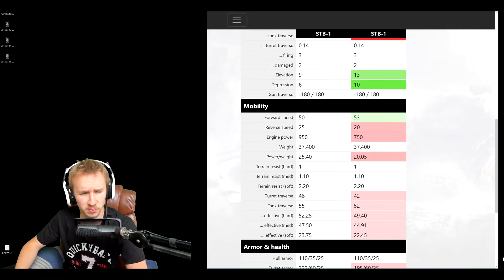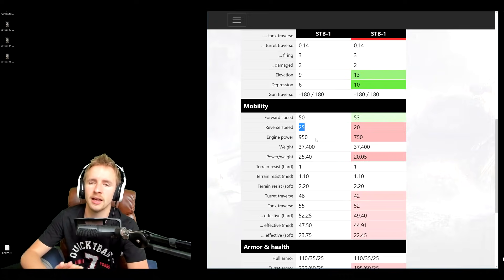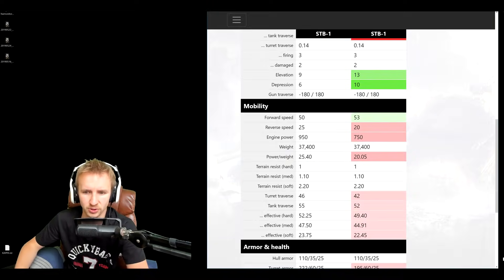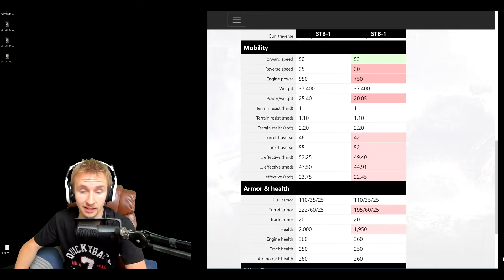On to mobility — the top speed limit is reduced from 53 to 50, which isn't hugely noticeable. But the reverse speed of 25 kilometres an hour is crazy — faster than some heavy tanks like the Maus can go forwards. This is great for poking a ridge line, taking a cheeky shot, and pulling back safely. The power-to-weight is increasing by 25% thanks to a 200 horsepower engine boost, allowing the tank to accelerate up slopes and pull back faster with that excellent reverse speed.